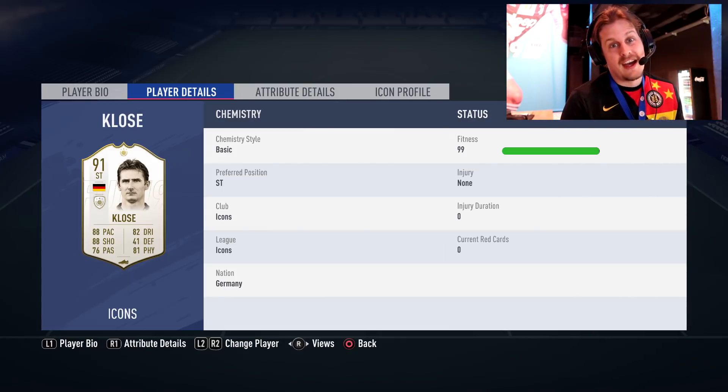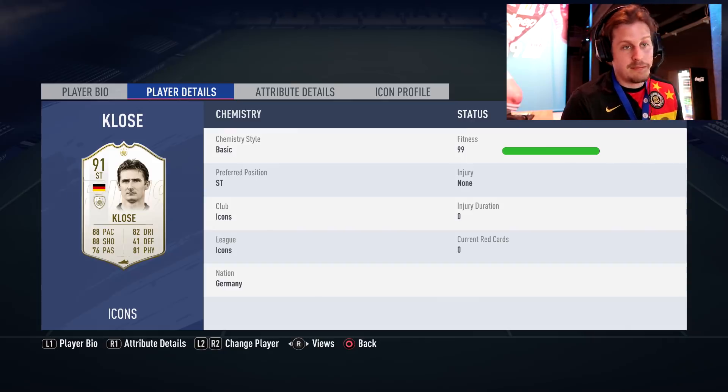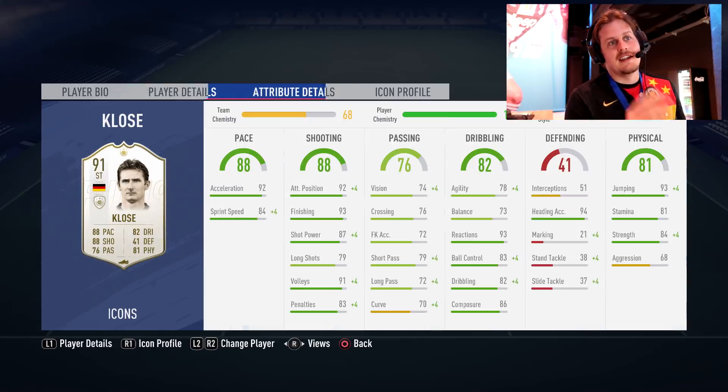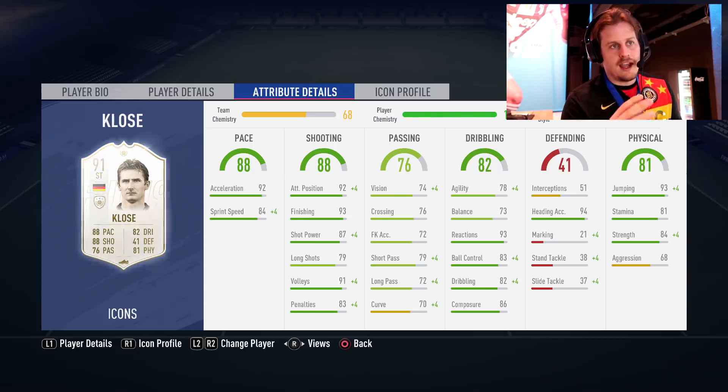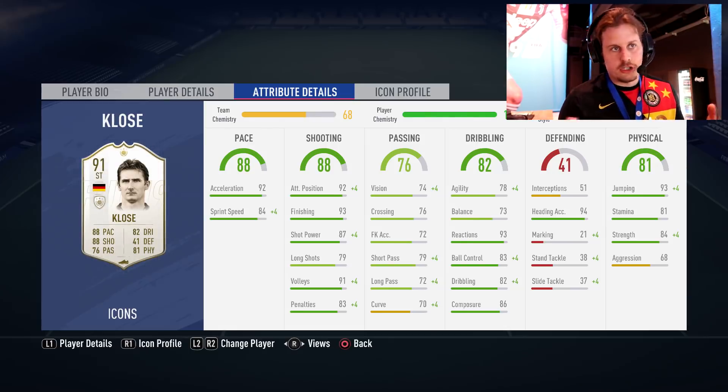Moving on, we've got Miroslav Klose — another German legend. I had him as an icon card in the World Cup mode and a lot of people complained he didn't have good stats, but now we get ourselves a 91 version with 88 pace. I have to disagree with the 93 jumping and 94 heading accuracy — if there's any player in the game that should have those higher, it should be him. Maybe heading accuracy should be about 96 and jumping 94 or 95.